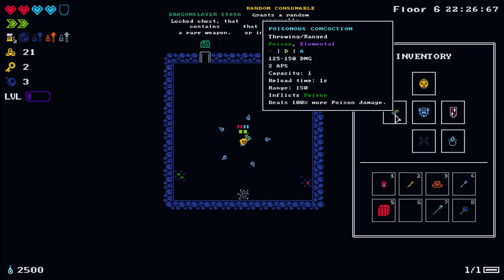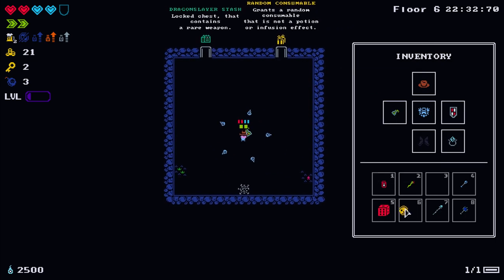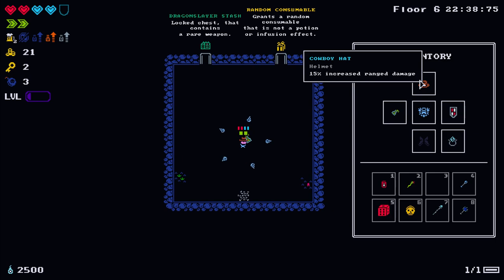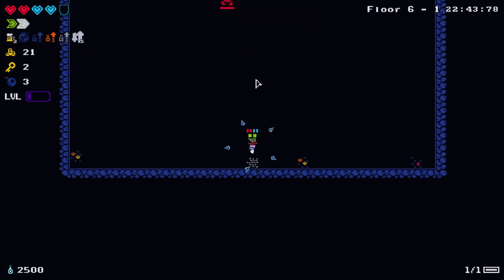Wait - the concoction says 'throwing slash ranged', so that would count! We'll keep the cowboy hat because it says throwing slash ranged on the concoction, so the 15% increased ranged damage will work with this concoction. Okay, let's go for a rare weapon.